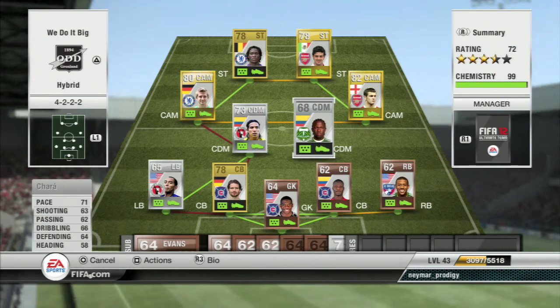At CDM, we got Char from the Portland Timbers. He's normally set at a CM as his default, but I converted him to a CDM. Not that expensive — non-rare — but he's got good overall stats. He's a good CDM because he sits back. He does like to get in and attack every once in a while, but mainly he's defensive-minded in this formation.